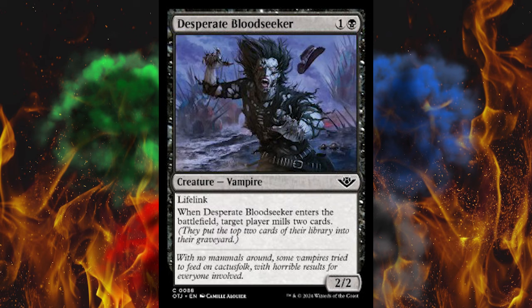Next up, another vampire — Desperate Bloodseeker. This one's in the common slot. Uh-oh! 2/2 for 2 with Lifelink — that actually affects draft a lot. When this card enters the battlefield, target player mills 2 cards. So you can load up your own graveyard or try to mill them out. There's almost no point to this in a mill strategy, but whatever.